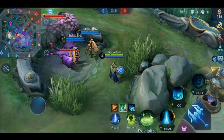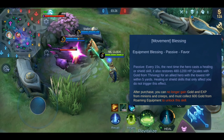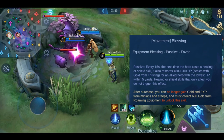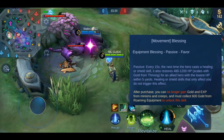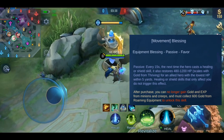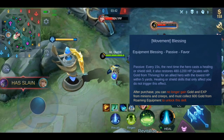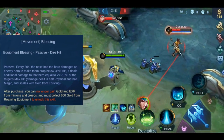The next blessing is Favor. Every time you cast a healing or shield skill, it restores 480–1200 HP to the allied hero with the lowest HP in the area. This effect has a 15-second cooldown. Healing or shield skills that only affect yourself do not trigger the effect. This one is obviously for all heroes who have a healing or shield skill for their allies.